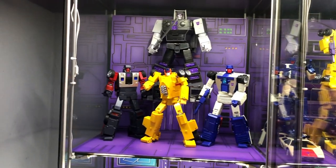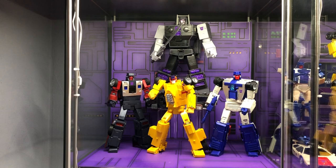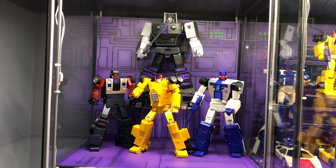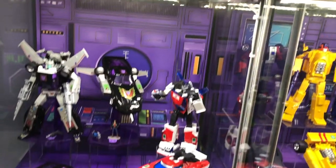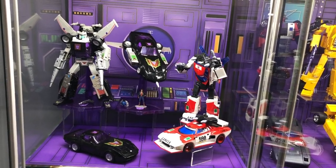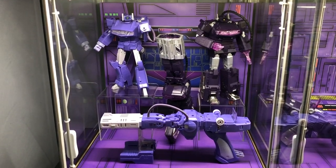Over here we have some more Stunticons — these are going to be used for a combiner so that's why they're set to the side. We have Motormaster, Wild Rider, Drag Strip, and Breakdown. We have Starscream. Down here we have Loud Pedal and Exhaust. And we have a couple more Shockwaves.